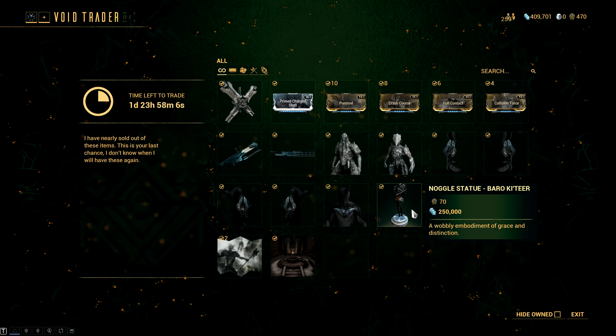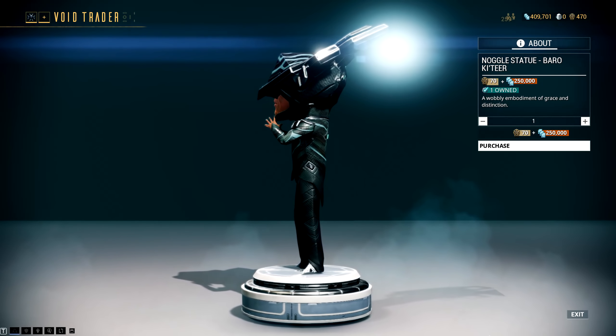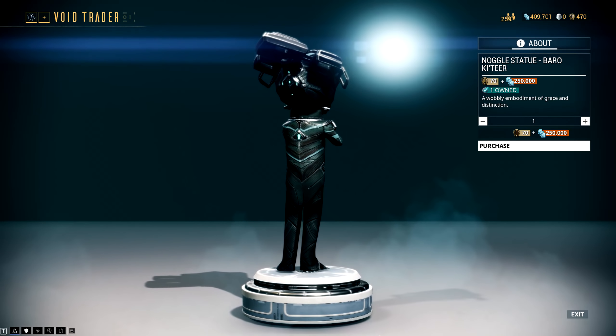He also brought the Baroque Tenno Noggle statue, which is exactly what you would expect — just a Baroque tier bobblehead that you can place wherever you want in your Orbiter.